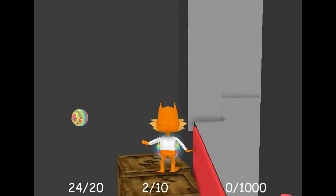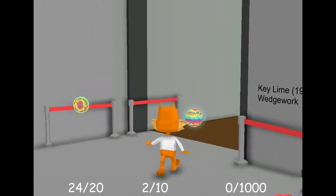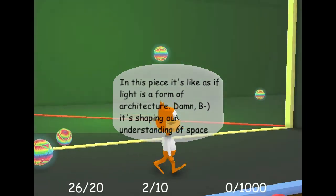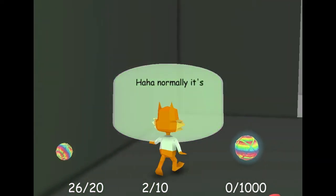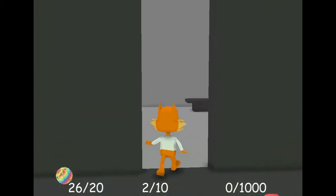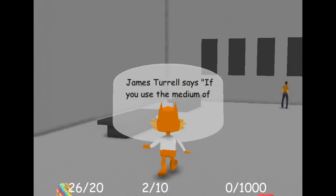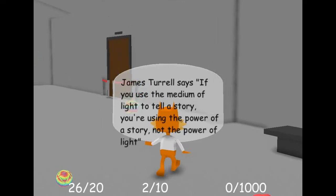That's missing from saying lol. Oh, key lime wedge work. In this piece it's like light is a form of architecture - it's shaping our understanding of space. 'Normally it's not okay to walk inside of the installations.' Where are we going? I like this kind of sarcastic humor that's going on. James Turrell says: 'If you use the medium of light to tell a story, you're using the power of a story, not the power of light.' Bubsy, your words are going outside of your word balloon - you need to calm down.